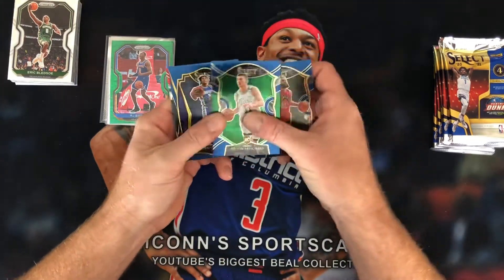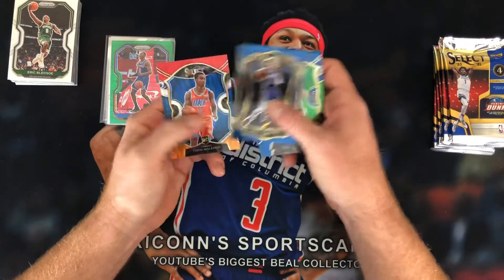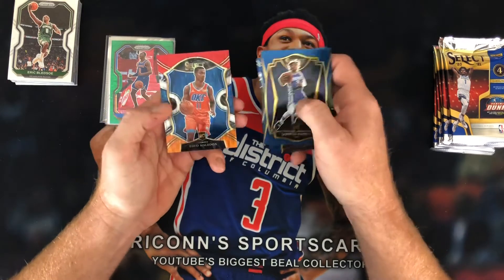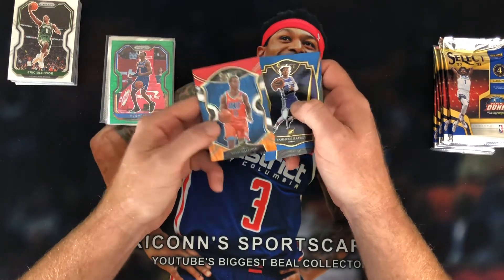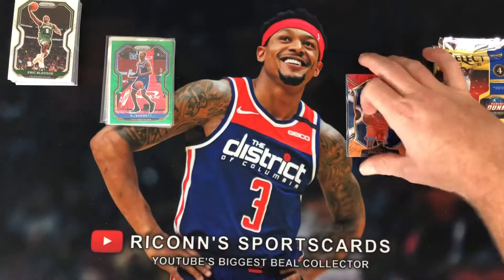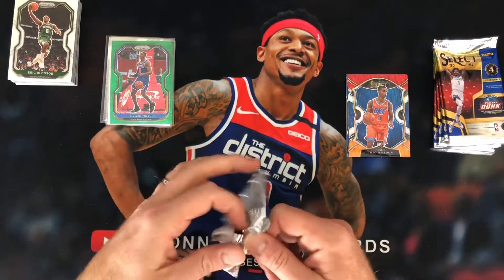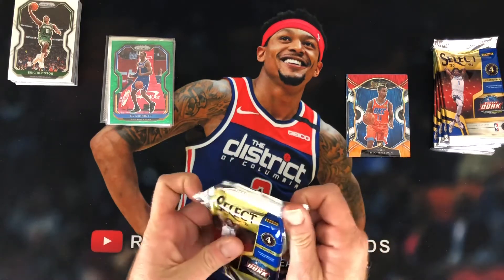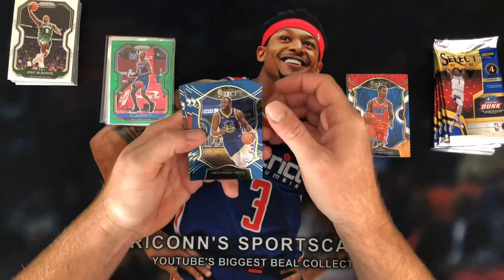Fred Van Vleet. Peyton Pritchard rookie. Jamias Ramsey in a rookie. Look at that — three rookies in one pack. And then red, white, and orange — Tao Maladin. Select, I just feel like you've got a better chance at hitting one of the guys that's a top rookie.